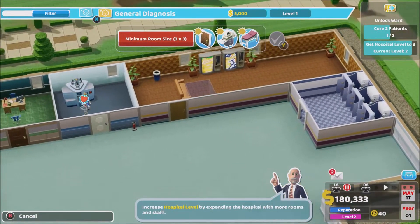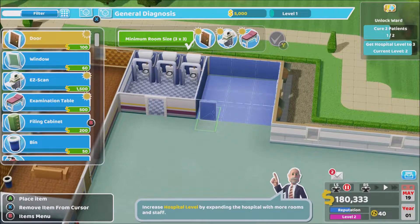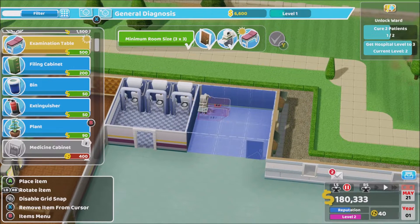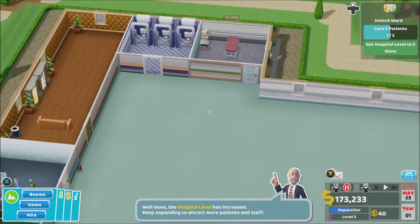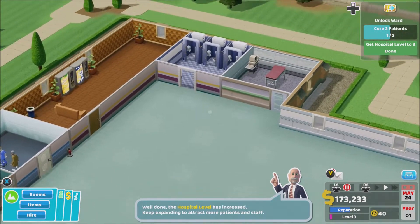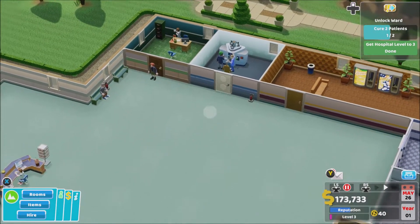I'm gonna put the diagnosis room here because I can do a nice three by three. Door's gonna be there, equipment in that far corner, and there. Hospital level has increased — keep expanding to attract more patients and staff. Unlock ward soon — we've got to cure another patient. This is all going fine.